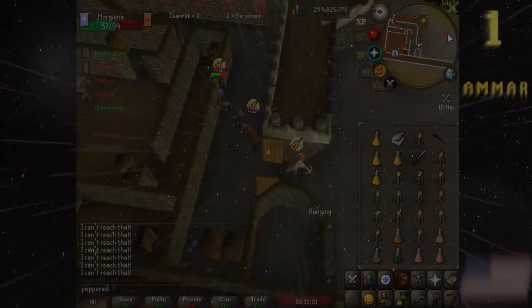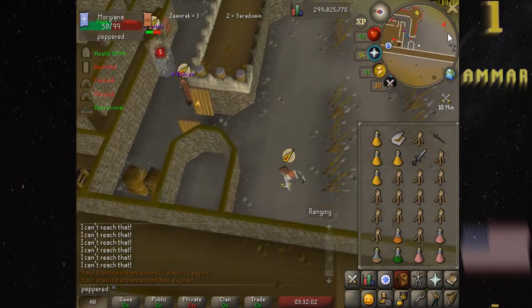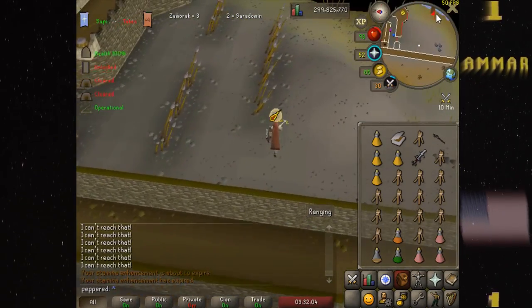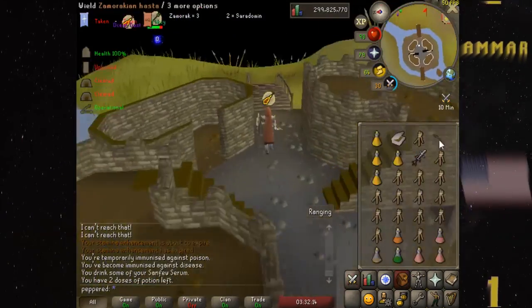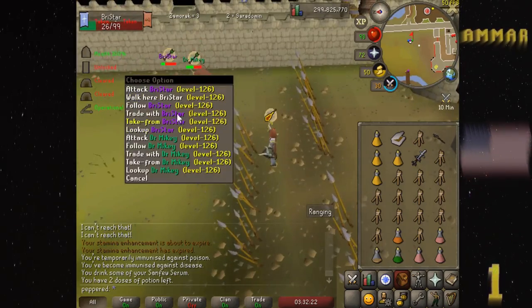In the number one spot this month is Amar, PK defending in a 5v5. Amar is leaving his big doors, going wide around Spearwall to avoid being casted by the opposing off-mage. His flag is frozen moving toward Saradomen big doors.